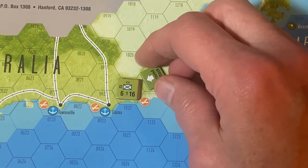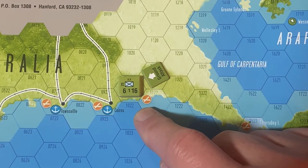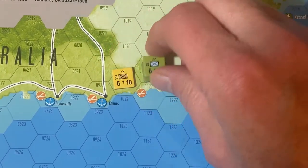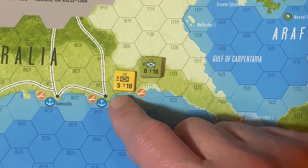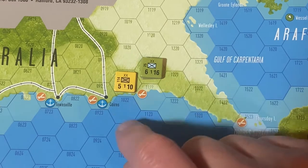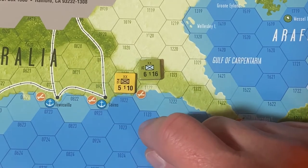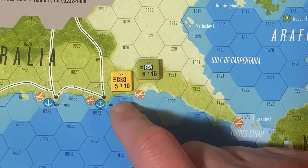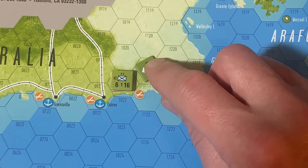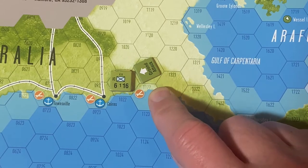Unlike a lot of more traditional hex encounter games, the combat actually happens within the hex. If there is a unit here and a unit here, there's no combat that takes place — there isn't really a zone of control either. It's a matter of getting into that hex in order to engage the opposite side. So they moved in; you place a ground attack arrow pointing to the side where they moved into that hex, and that will become important during retreats as we'll see later.